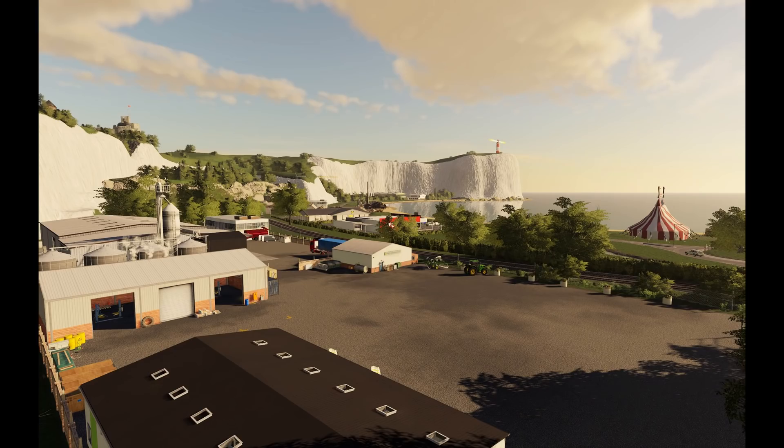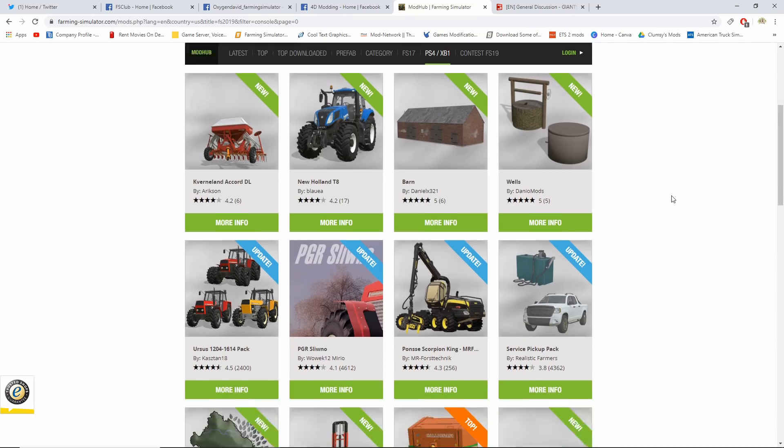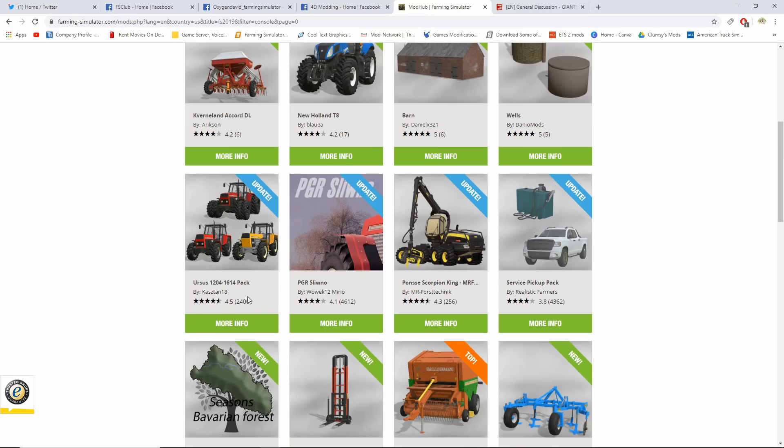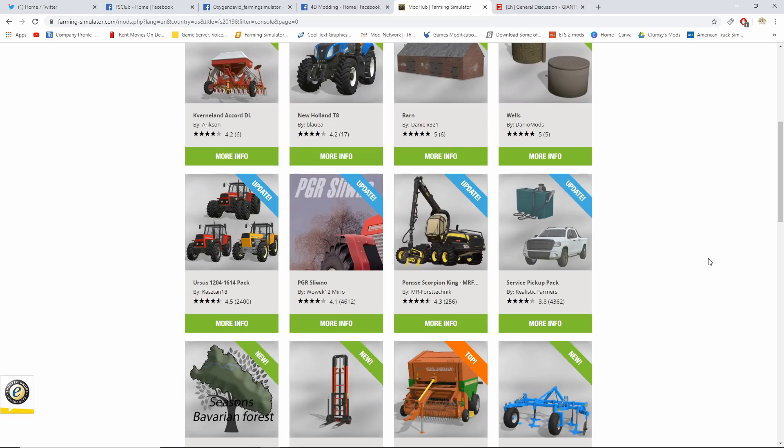On the Mod Hub we did get mods released — I did that video earlier. They were the Keneviland Accord DL, the New Holland T8, the barn, and the wells. We also got updates to the Ursus 1204, 1614 PGR, Sloweno, Ponzi Scorpion King, Service Pickup Pack, and the Seasons GEO Bavarian Forest. Make sure you guys check out that video for everything that was released.